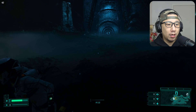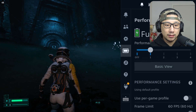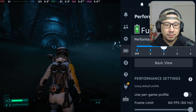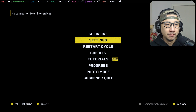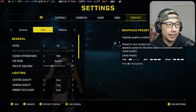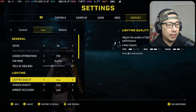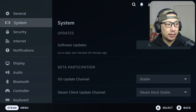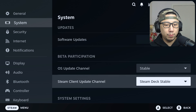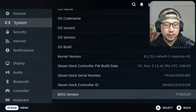So this is Returnal on my Steam Deck SteamOS without the mod. Let's go through the settings — graphics is set to low preset and I've got screen optimization on FSR. For my Steam Deck, I'm on the latest stable release, which should be 3.5.7 as of recording — yes, the stable version of the OS.